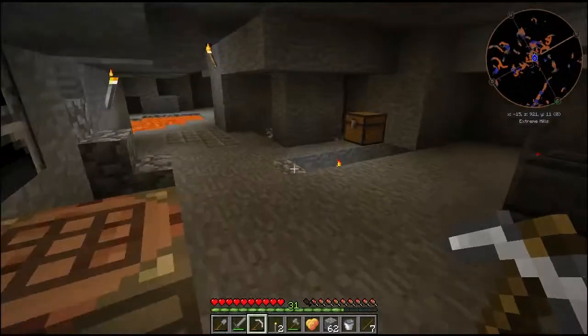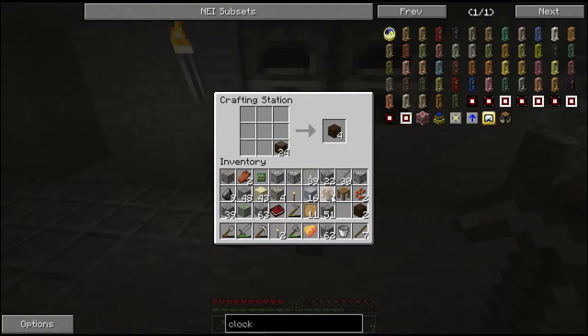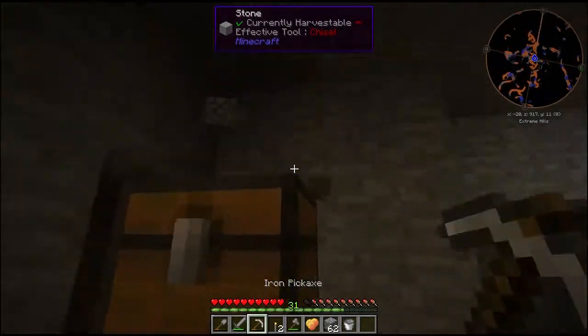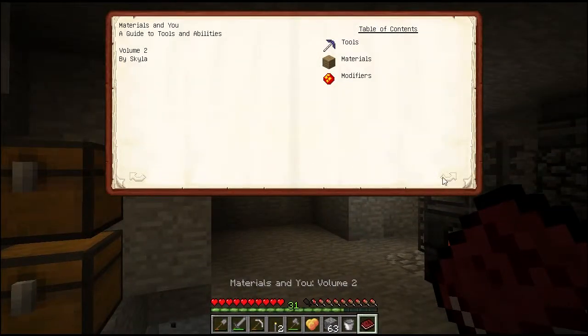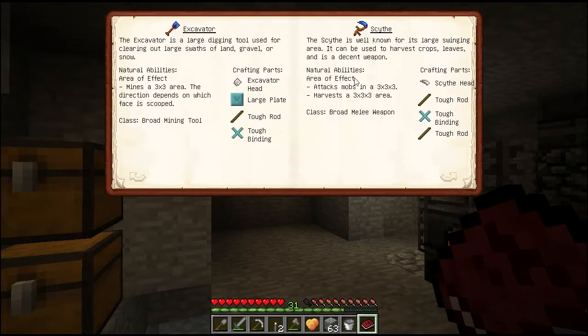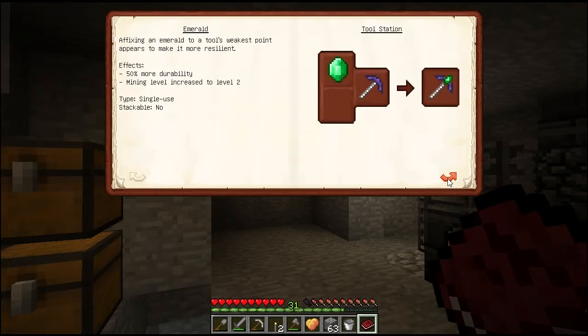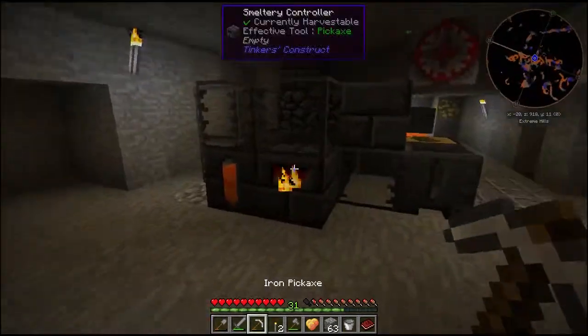I need a chest — maybe a different chest. I don't want to keep mixing my chests here. I am out of space. Let me just put a bunch of stuff together and put it in here. I'll probably want this book because this is 'Materials and You' by Tinker's Construct. This should give us all of the information on the different tools and stuff, all of the durability, the different materials that you can use, and all of the modifiers. So this is a really good book to have.